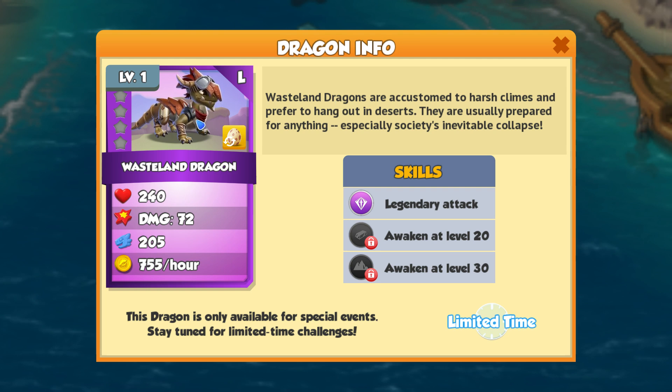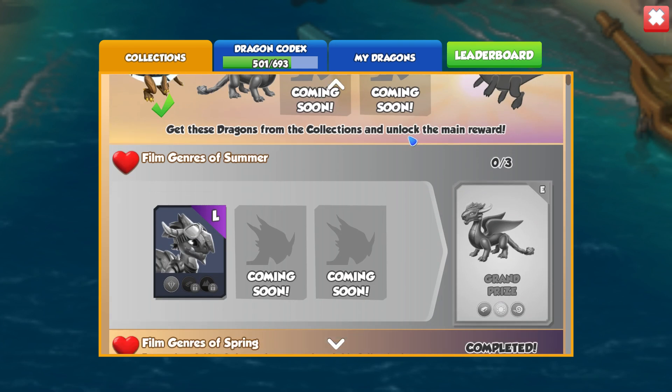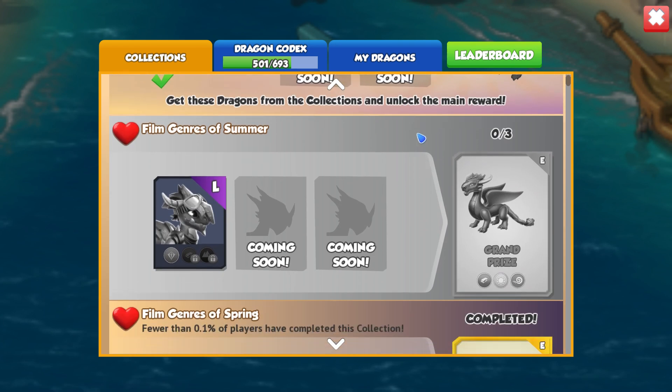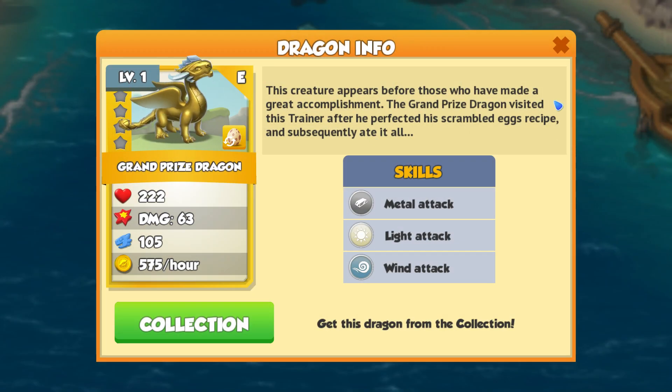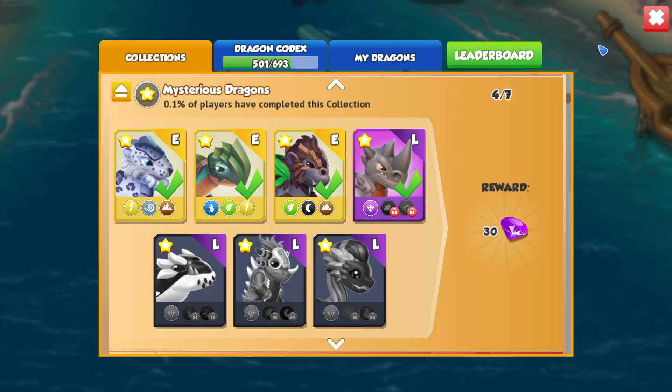The next month's Dragon of the Month, the Legendary, is going to be the Legendary Wasteland Dragon. As you can see here, he is a Legendary Metal and Earth Dragon, so a very, very defensive boy. If you were just looking for a Legendary to fill your team slot and you wanted a super defensive one, maybe this guy would work out for you. I kind of like his design — he's a cool Dragon, and of course he is part of the Film Genres of Summer Collection. So you'll need to get him in order to get the Grand Prize Dragon at the end of the three-month interval.